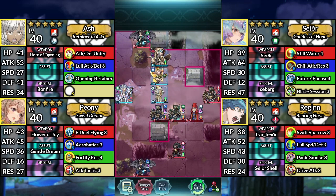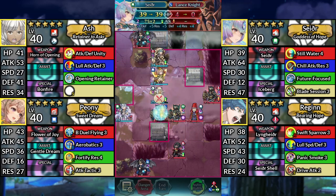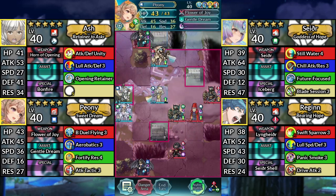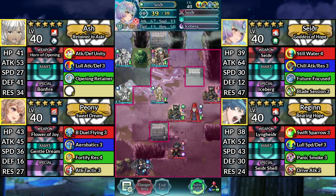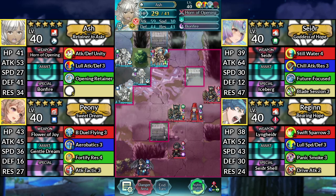For Turn 4, move Sather one space down and attack the Lance Knight. Move Peony above Sather and dance Sather. Move Sather one space down and attack the Lance Knight, then move Sather up and attack the Green Fafnir. Move Ash up to the left below the tree. Then end your turn.